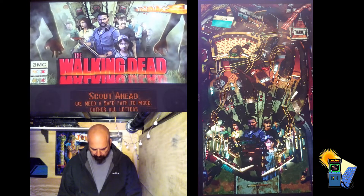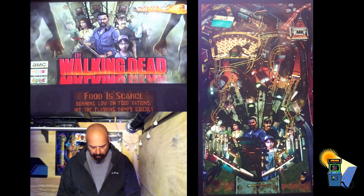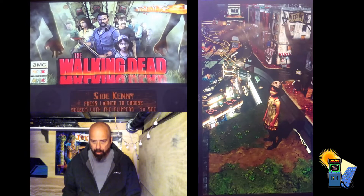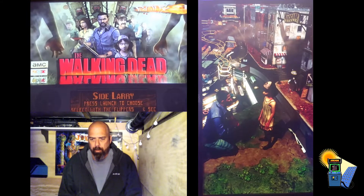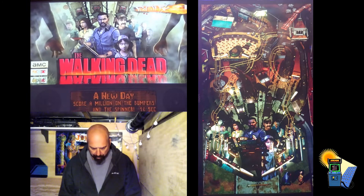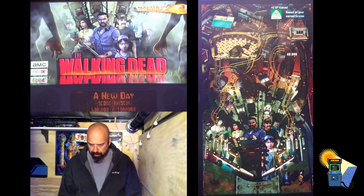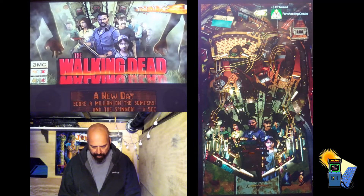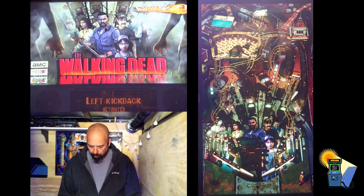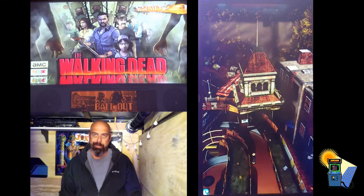One thing with Pinball FX3 on here is I can't nudge — the nudge mechanism doesn't work. So I think that's going to motivate me and I'm going to have to put the MagnaSave buttons on, because in FX3 I can assign those MagnaSave buttons to nudging. See, I could have pushed the nudge button and nudged.